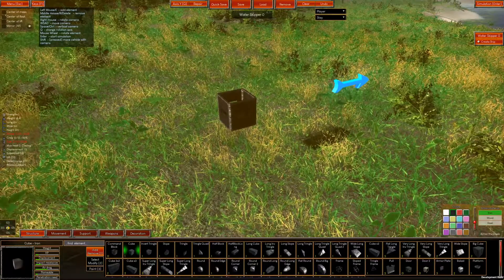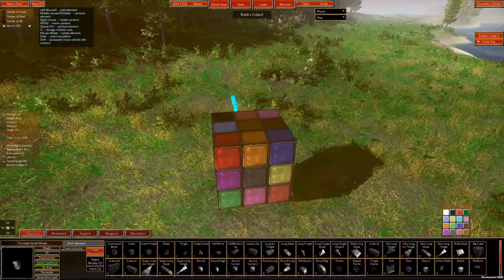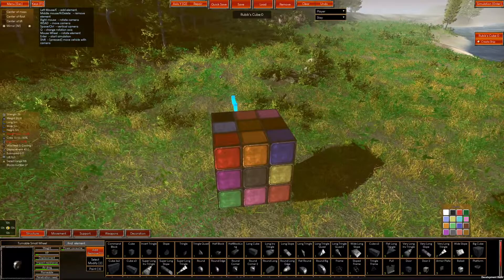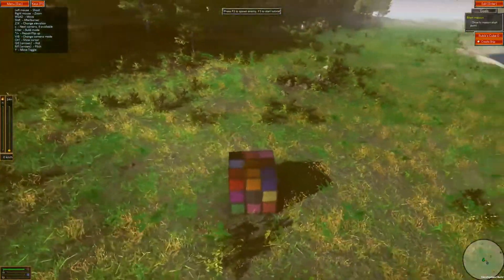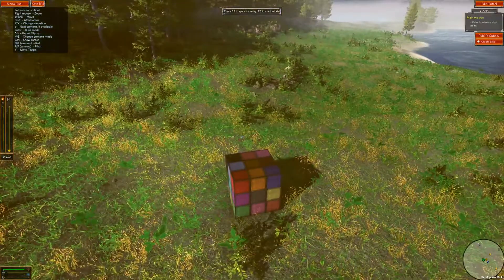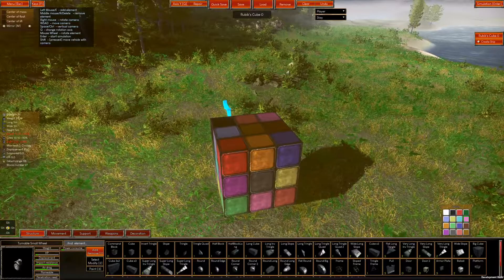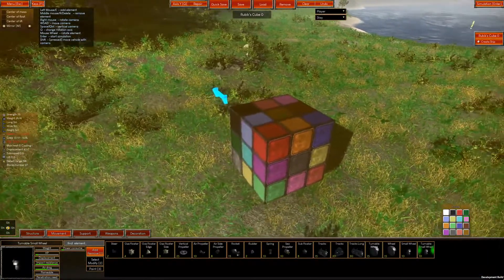I'll activate the mirror mode to make this task a little bit faster. Alright, we now have a Rubik's Cube — not quite what we need. After all, a vehicle should be able to move, right? And this one just kind of stands there and doesn't really do anything, which is not ideal. Let's go into the movement tab and slap some wheels on this cube.